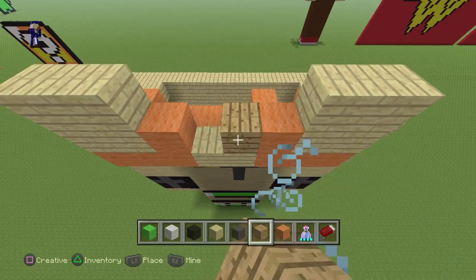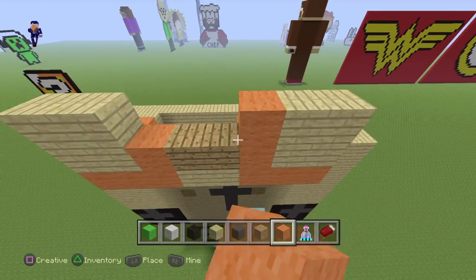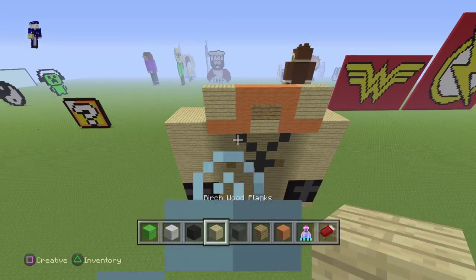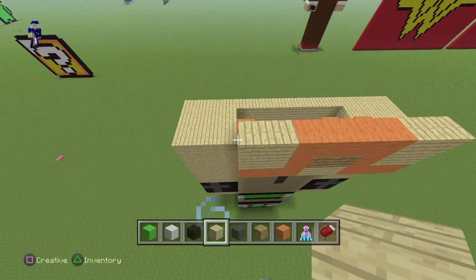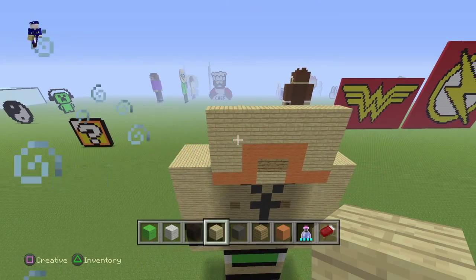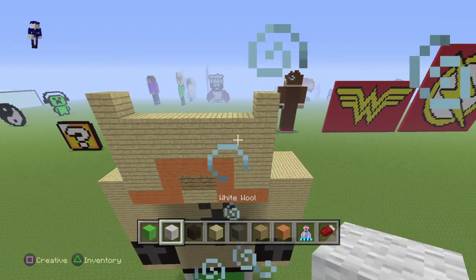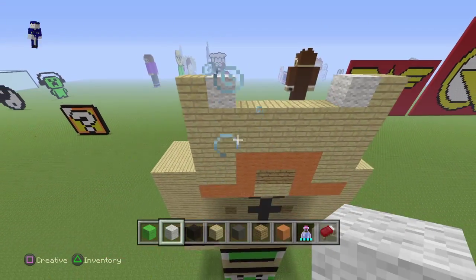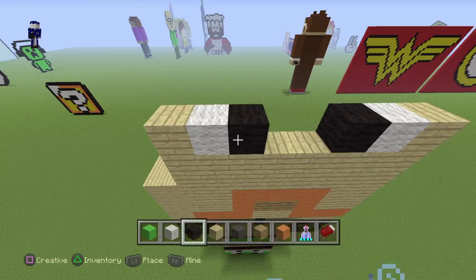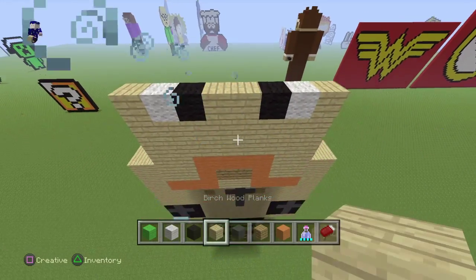I'm going to switch to oak and then lay down to oak. I'm going to switch to oak and lay down the uncappiness. Once I have one nut, switch to birch and then two layers of oak. And then when you have the two layers, put one in the middle. I'm going to switch to black and pull it off to the right and then put one in the middle.